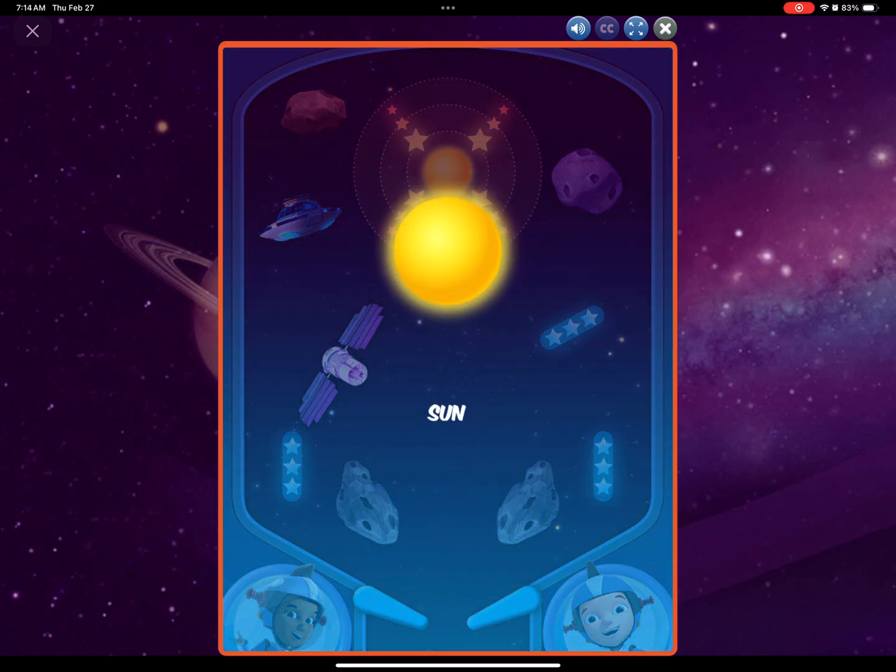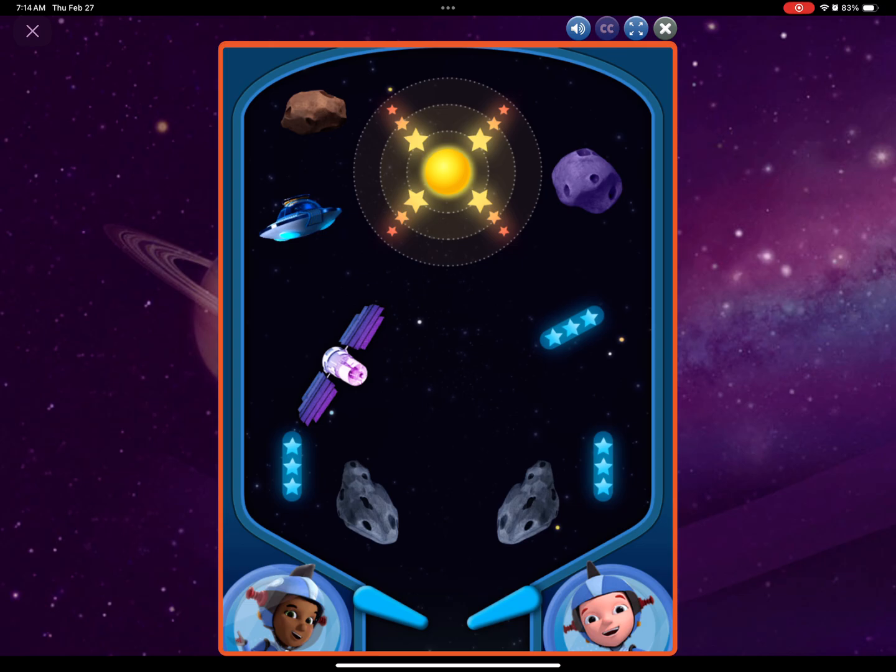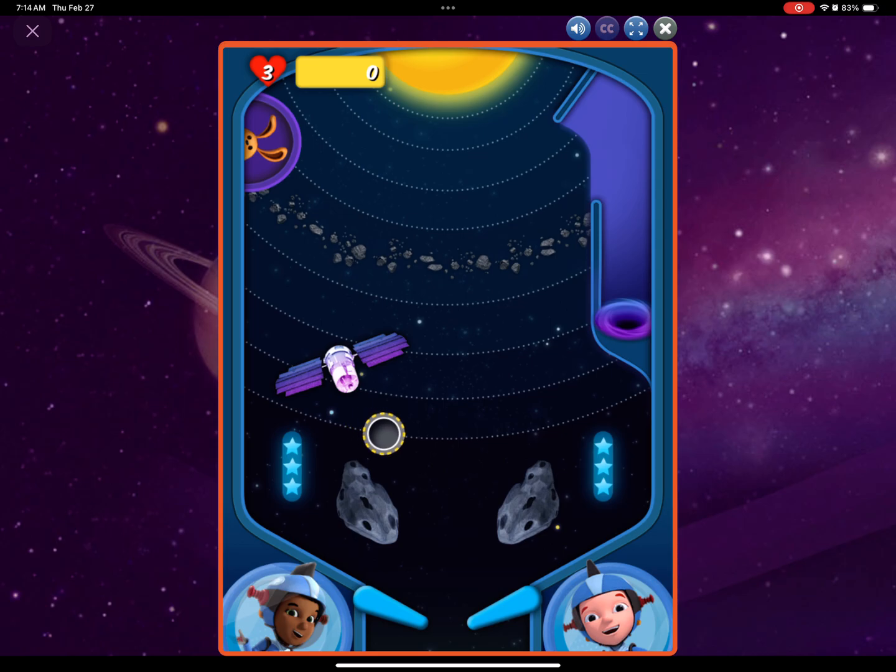Great work! The sun is so big, more than a million Earths could fit inside it. Let's go get all eight planets of your solar system orbiting the sun. We have three tries to get all eight planets in the solar system. Here we go!